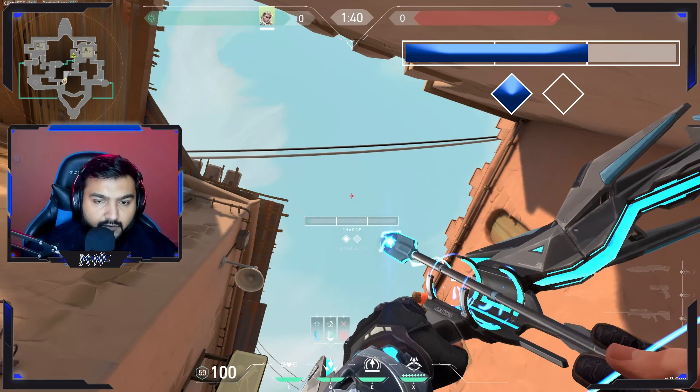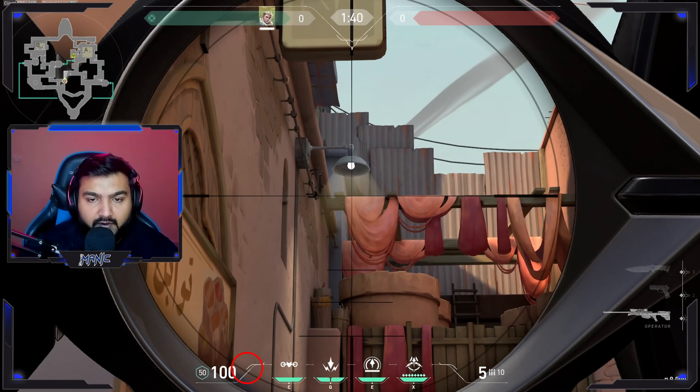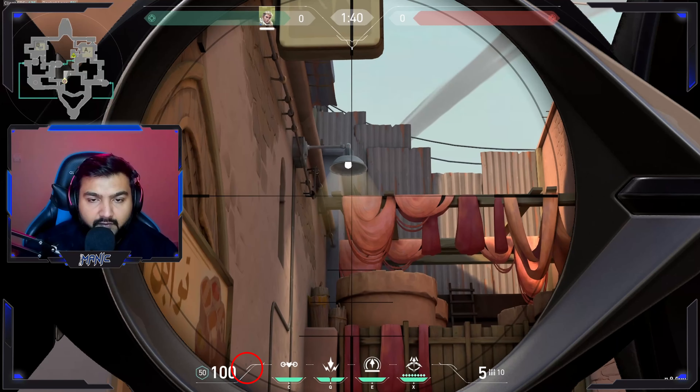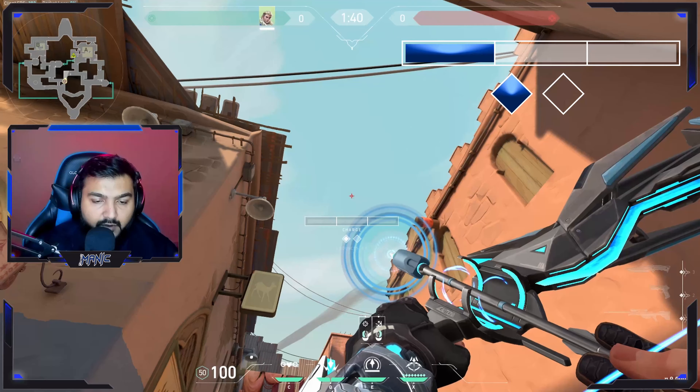Make it one bounce, two charges. The second arrow will be lined up by placing your left HUD line onto this corner of the wooden panel and the drapes over here. It will look something like this. Make it one bounce, one charge.